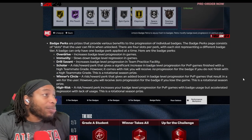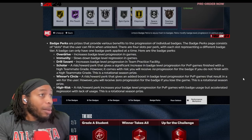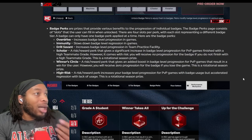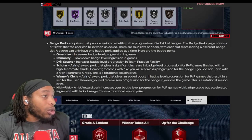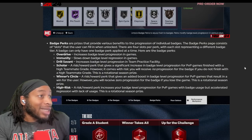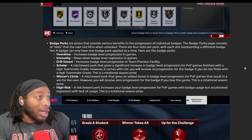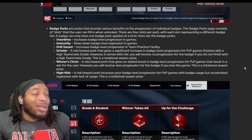Badge perks - badge perks are prizes that provide various benefits to the progression of individual badges. The badge perks page consists of slots the user can fill when unlocked - four slots per perk, each representing a different badge. Overdrive increases badge level progression in games. Immunity slows badge progression - for ones you're not gonna use as much. Drill savant increases badge level in drills and practice. Scholar - a risk-reward perk that gives significant badge level progression increase in PvP games where you finish with a high teammate grade, but you receive no progression if you don't.